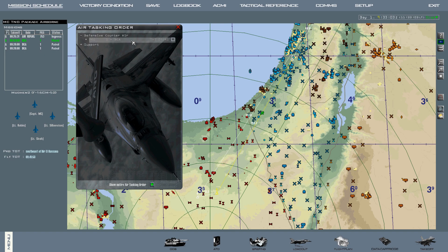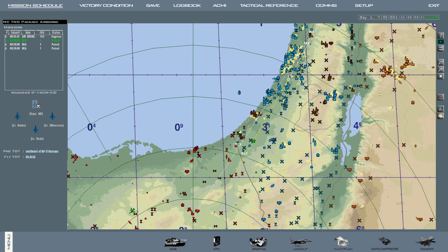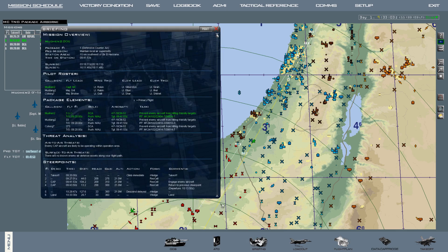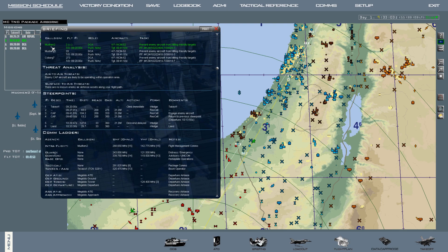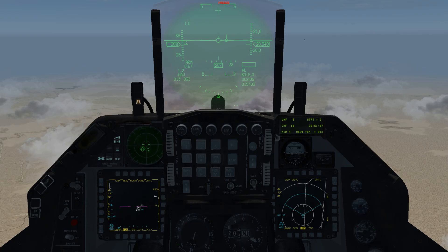Before we get into the mission we're going to bring up the ATO and show you what our package is. Our package is right here — we're package one. Our package contains three flights: a Mud Hen flight, a Mustang flight, and a Cyborg flight. You'll find out why this is important once we get into the air. We're going to be Mud Hen Two, the first flight of our package, and we're going to be the flight lead.